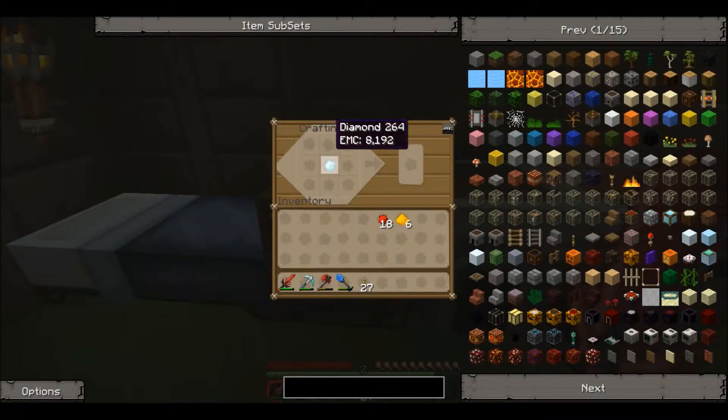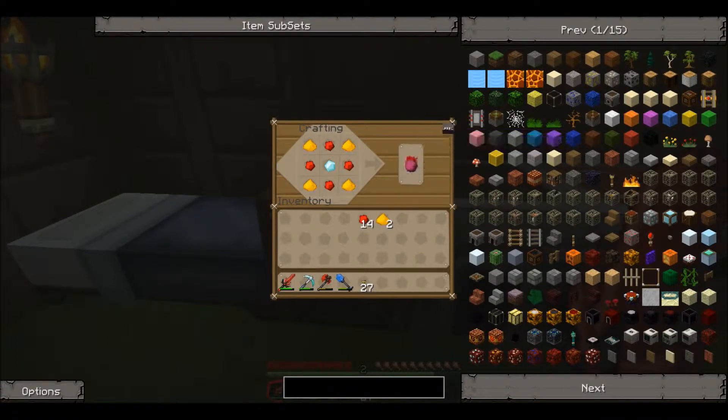Go to the crafting table. Diamond in the middle, I think it's redstone like that, and glowstone like that. Okay — Philosopher's Stone.